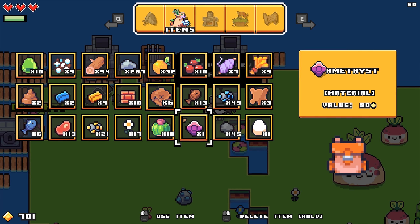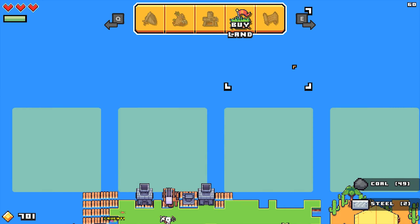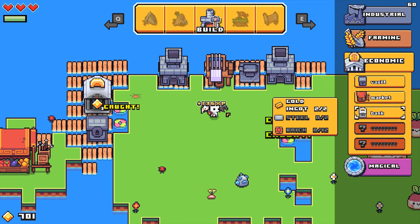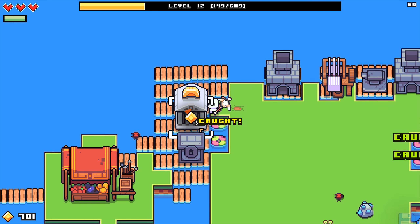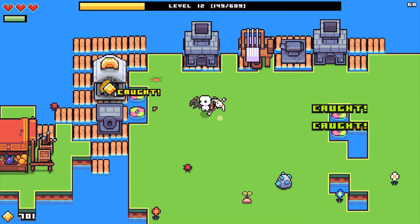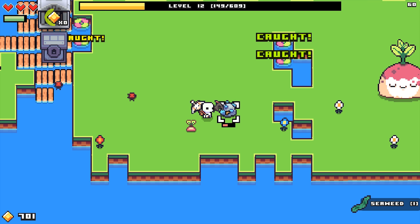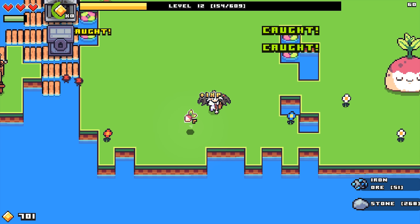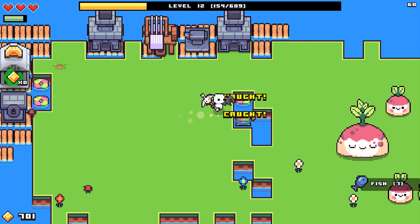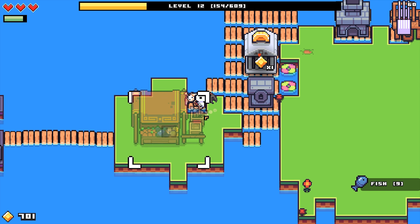Our inventory is full — eat that free egg, grab that steel, and we should basically be ready to get ourselves a bank. Let's drop that sucker right there and see what it does. Oh — is it making money?! If I had known it just sits there and makes money I for sure would have made one quite a bit longer ago!